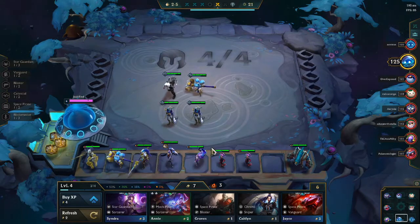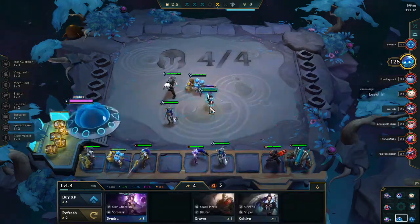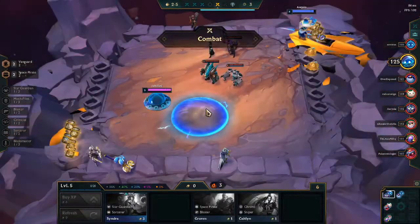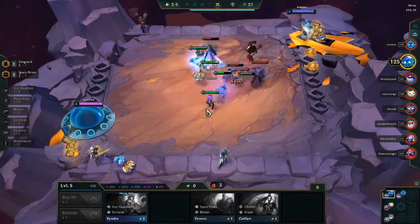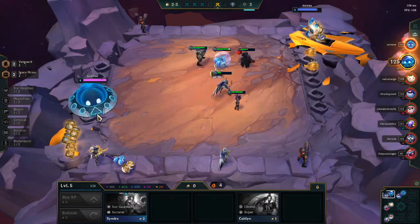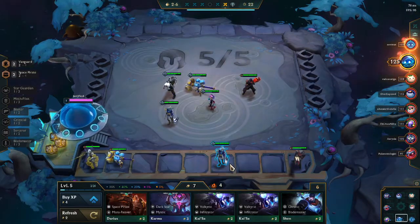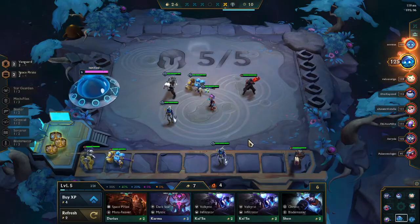Here we're going to be picking up a tier 2 Annie pretty quickly as well. So we have so many random tier 2 units, no synergies on our board until we do level up and put in the Jace, because we do want to get on a win streak. We do hit the 4 win streak, so we are feeling pretty strong. We only have Space Pirate and Vanguard as of right now, and we have very little money, very little econ.